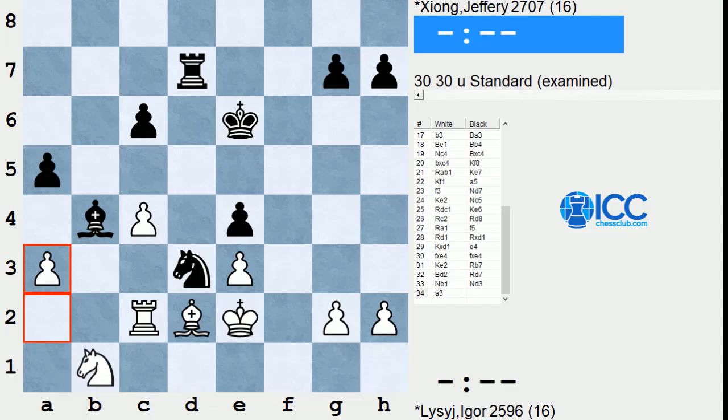The first two rounds are in the books and so far the American squad is doing pretty well. The local hero so far is Jeffrey Zhang. In the first round, Jeffrey dispatched Igor Lussi with some well-timed tactics in the endgame. We're going to take a look at the denouement of that game from move 34.